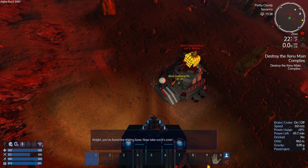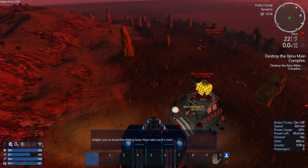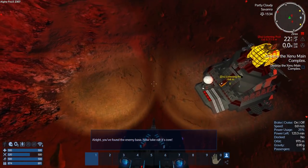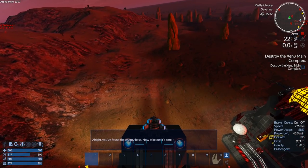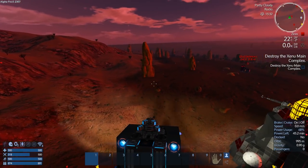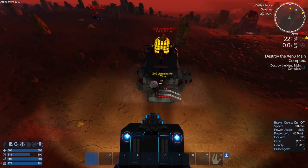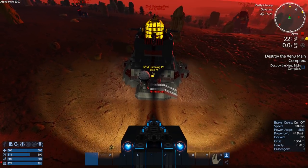Okay, so destroy the main... it said I found it. It upgraded. You found the enemy — now take out its core. So I've got to take out the listening post. I'm not sure what I was shooting at. The guns are set to not shoot at bases, so I don't have to worry about it doing something stupid. I'm allowed to destroy the core any way I please. But because it's got an admin core, I can't just shoot through the walls and destroy it.